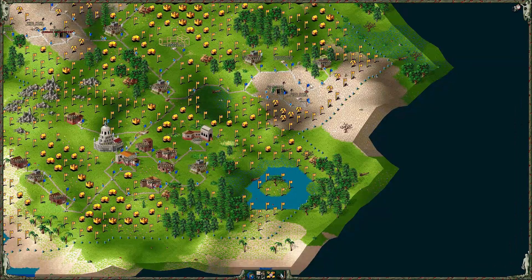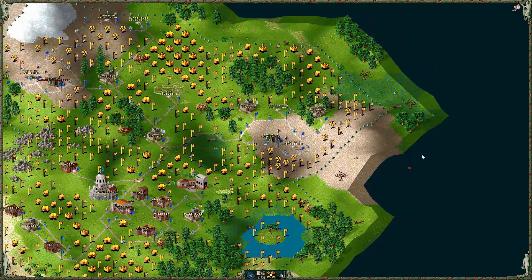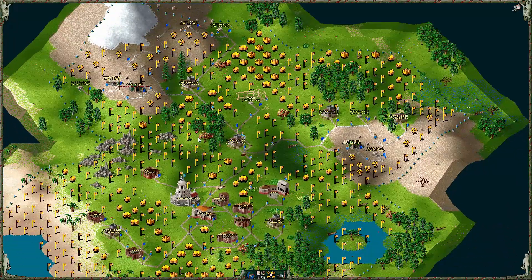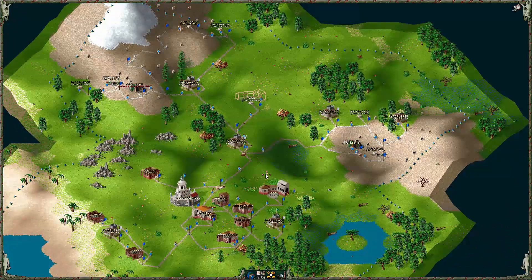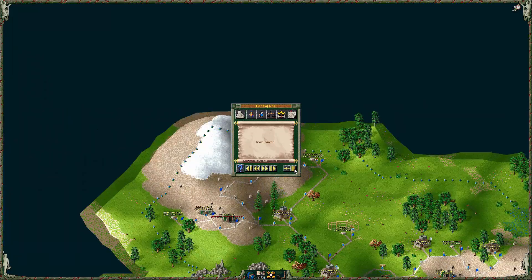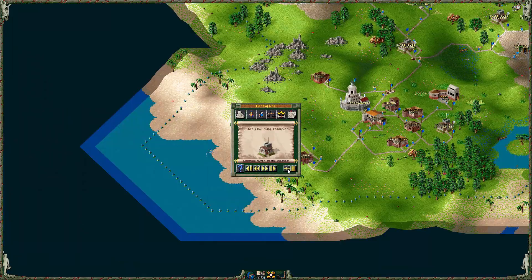I'm just going to wait and build another guardhouse — that one's going to expand this area a bit. Oh, got lots of messages: military building occupied, good. Iron found — yeah, that's where we built. Military building occupied — that's where I was hoping to get the harbour down. Coal found, coal found, coal found. Nothing exciting there.